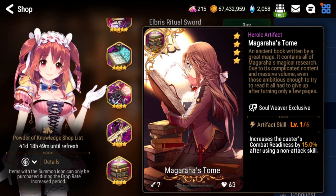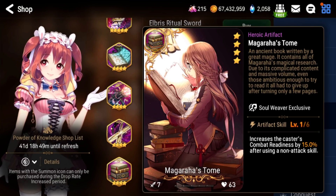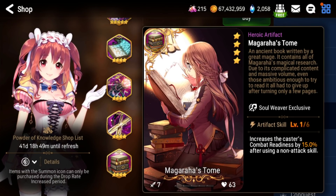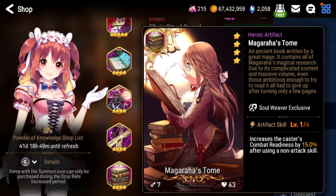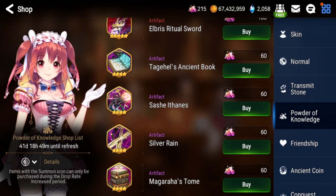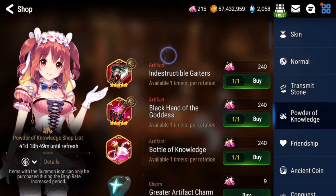Mamara's Tome is a very powerful soul weaver artifact. You can use it on pretty much every soul weaver in PvE and it's good in PvP too. It's great on fast units like Amelia to cycle quickly, and Destina is very good with it as well. It's just a very strong all-around artifact — just avoid it on Roana and units that don't have two or more non-attack skills.